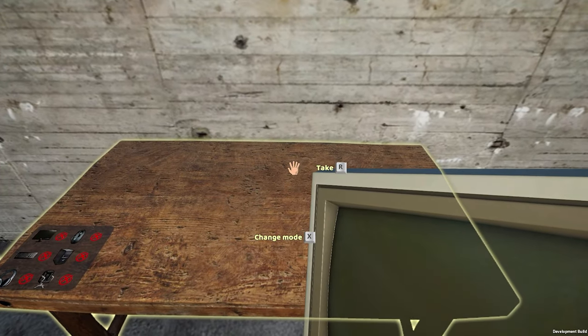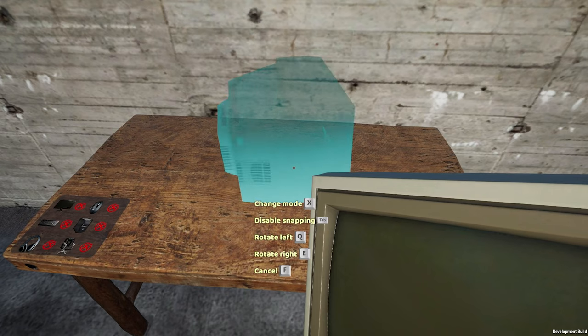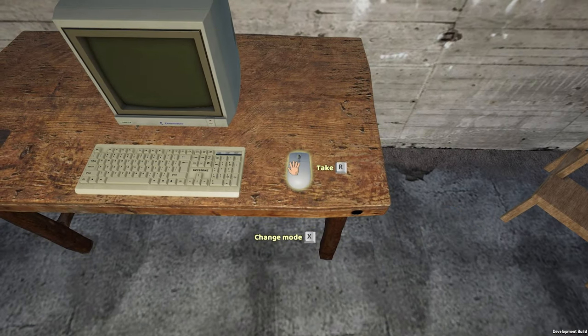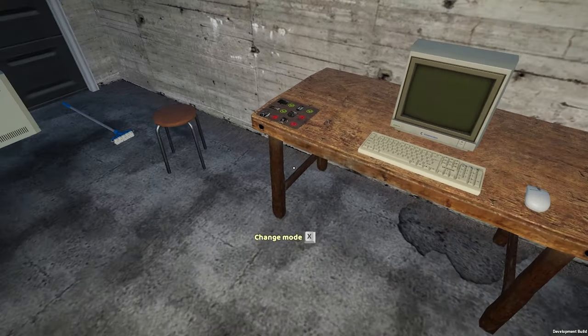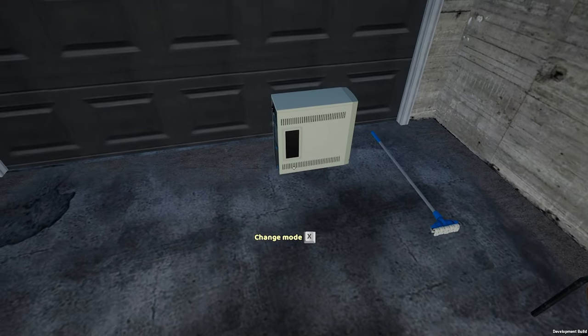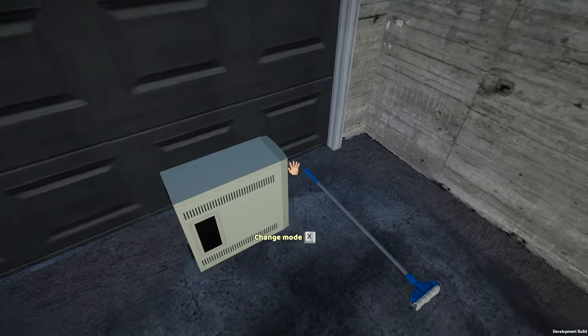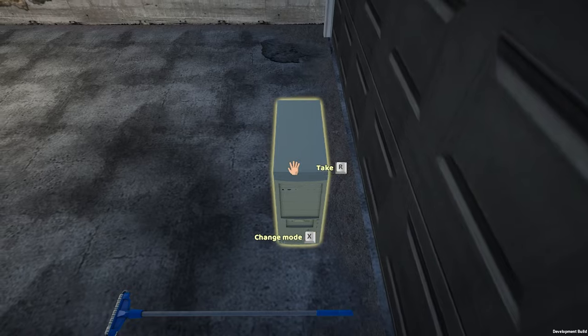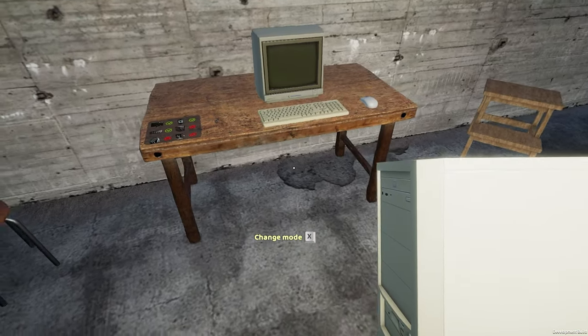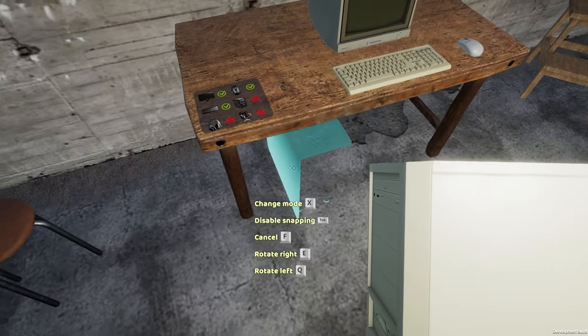Let's get the monitor set here. Rotate that around. Place the keyboard and mouse here. I turned the music off — even though it was nice and chill — because it's going to sound really odd in editing, jumping in and out. But it is a nice, enjoyable type of music.